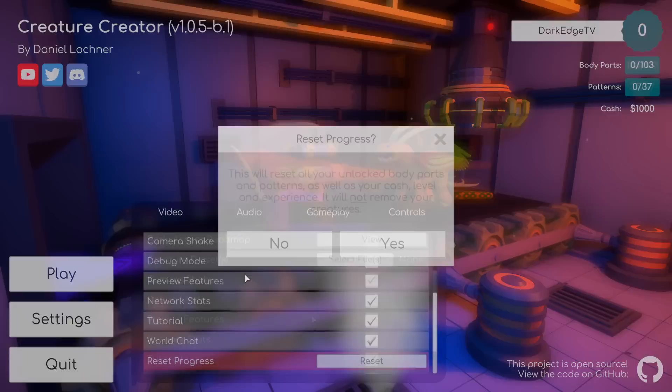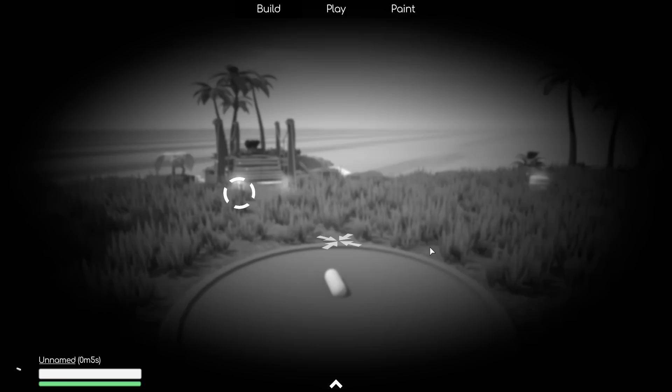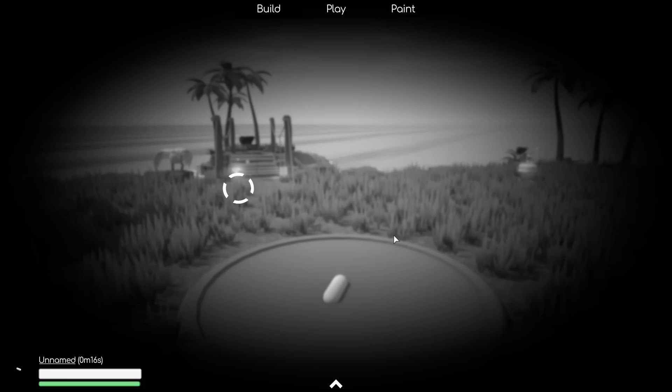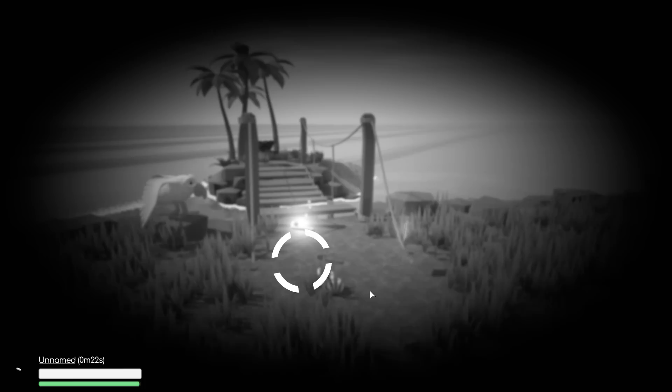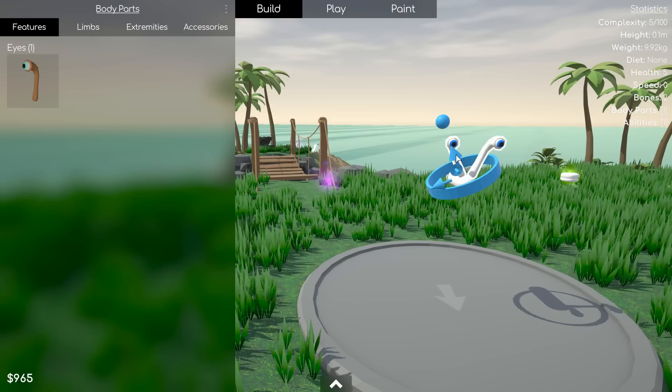I'm going to reset my gameplay - reset world progress, job done. Let's go ahead and play in single player. There is multiplayer as well. Now, we are starting with a good old pitiful worm, but actually this is a little bit different - he's changed it. Initially it kind of just threw you in blind with no idea what to do, but now you can see to go over to this little glowing thing. You have no eyes, no limbs, no parts. And I just unlocked this awkward eye. So if I return back to my little pedestal and select build, we have vision and color, and we have modifying arrows as well.